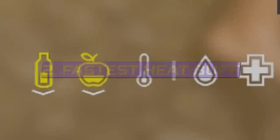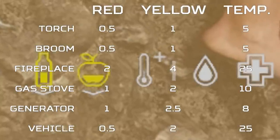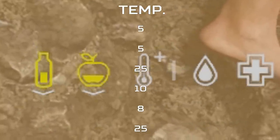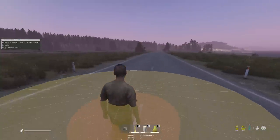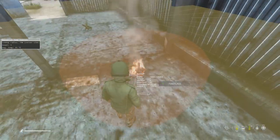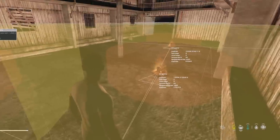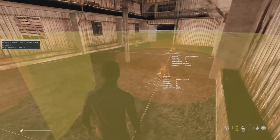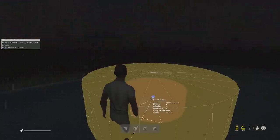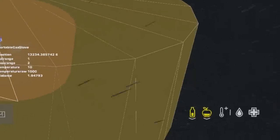All six heat sources in DayZ used to give us the heat buff icon at different speeds, but now they are all exactly the same, meaning the temperature values do not directly impact the speed that you get the heat buff icon. So a gas stove is exactly the same as a fireplace. How fast you get the heat buff icon appears to be solely based on your current temperature stat — if you're in the blue, you cannot get the heat buff icon at all, but being in the white or above gives you the buff in two and a half minutes. If you're anywhere inside the yellow area and white or above, you'll still get the heat buff icon as fast as being in the red area.